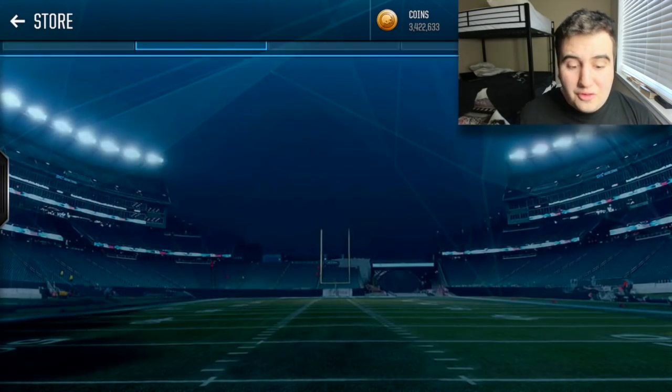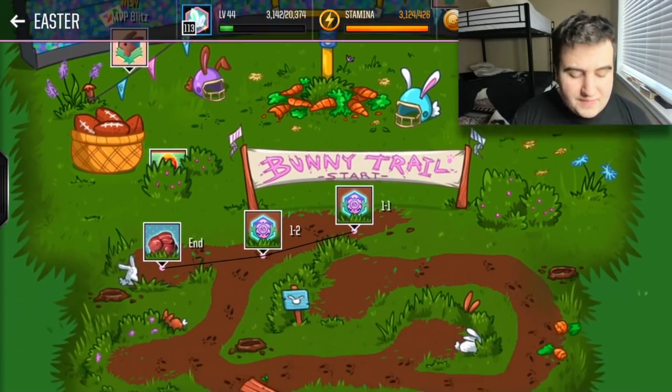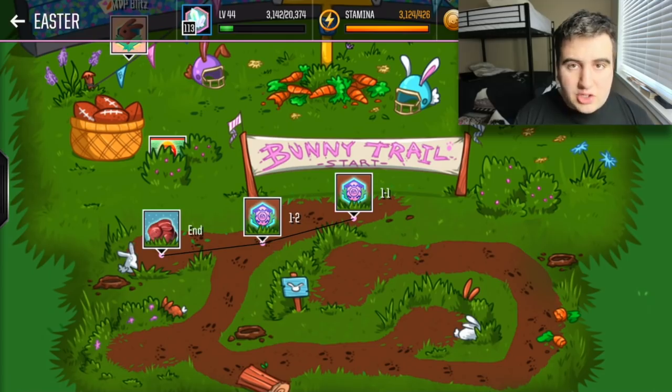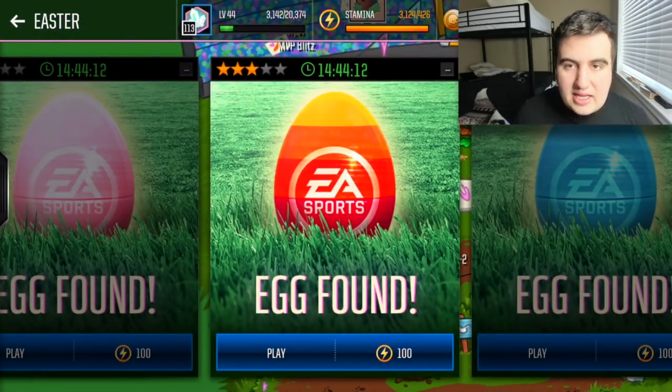You need to complete the bunny trail every single day. If you complete the whole trail — doing all the events and not cutting off at the early 'end' events — you will be rewarded with 75 additional bunnies. The bunny trail resets, as you can see here, in 14 hours.